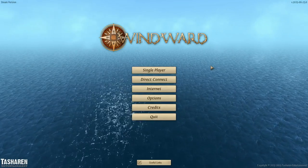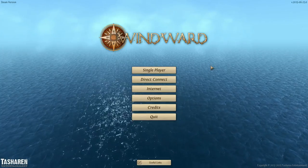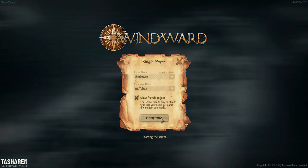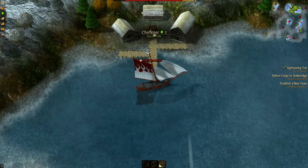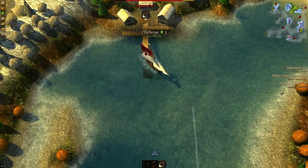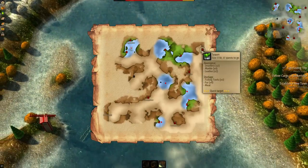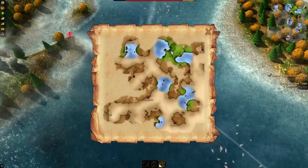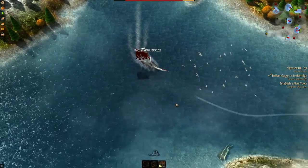Well hello everybody, welcome back to another wonderful day of Charlomore's adventure in Windward. Let's see, we're going on a sightseeing trip to reach Xeon. Oh, how about this one — deliver cargo to Jonaker Can or whatever it's called.